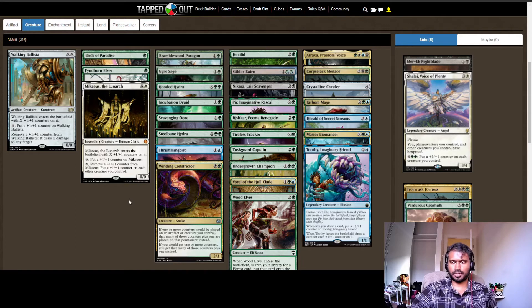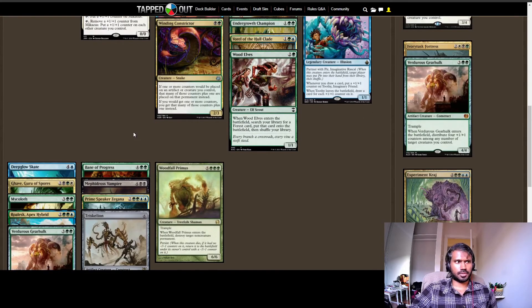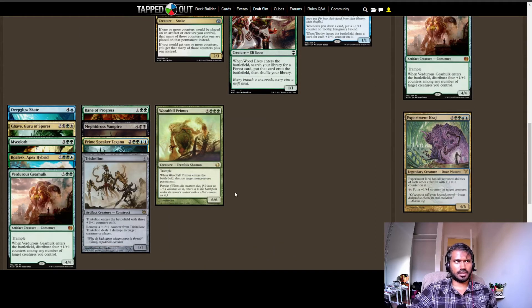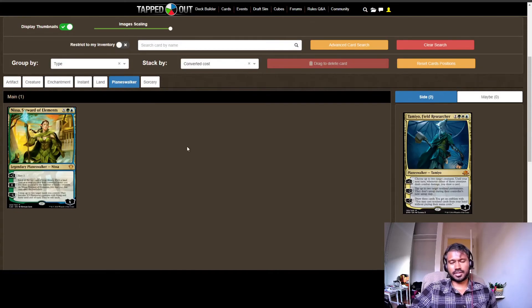Card draw is a bit tricky in this deck because it's very focused on +1/+1 counters coming in. I have Toothy, Fathom Mage, Nakira, Prime Speaker Zegana, and Steelbane for card draw and removal. These are all great when the counter engine is running and you've built up a solid board.